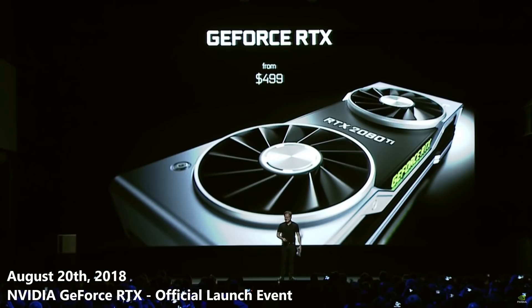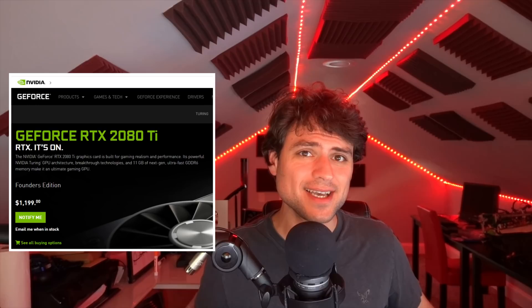Starting at $499. It wasn't $499 — it was $1199. And the reason Jensen told you it was worth paying over 50% more for a 2080 Ti versus what the 1080 Ti was is because you got Tensor Cores. You got RT Cores.